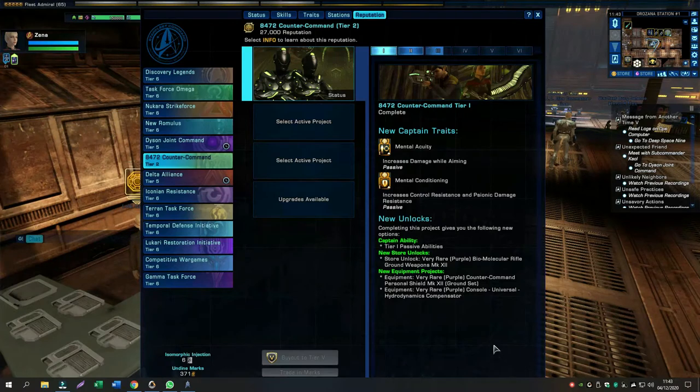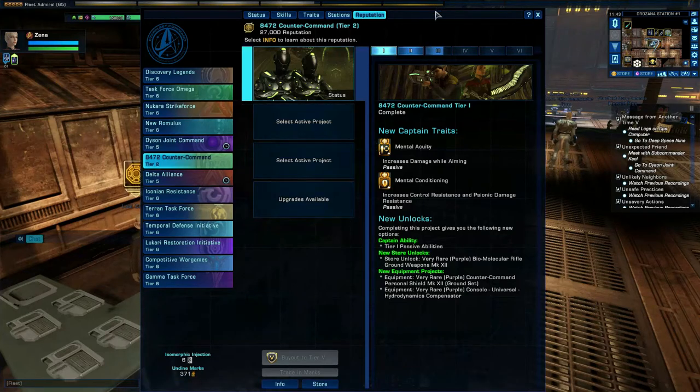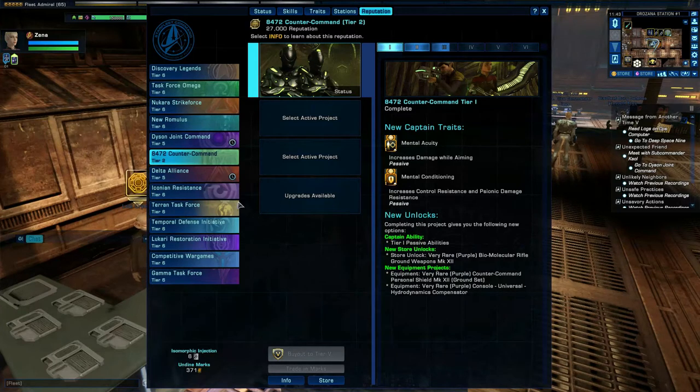Hello and welcome to Star Trek Online — another little tutorial with another in-game system. This time we're looking at reputation. As you can see there are quite a lot of reputations in the game. You're aiming ultimately to get to tier 6. I'll show you in this tutorial how you can level up each reputation and why you should do that, because there are a lot of benefits and bonuses you can get for reaching different levels in each tier.